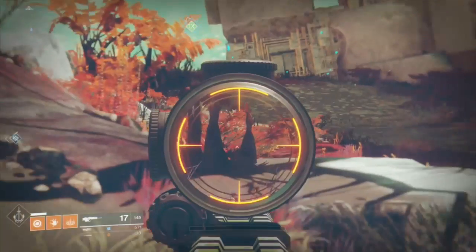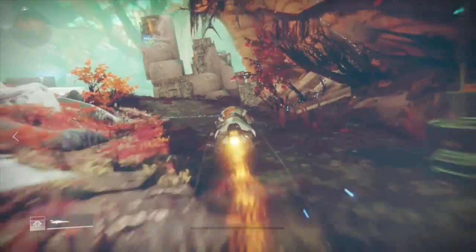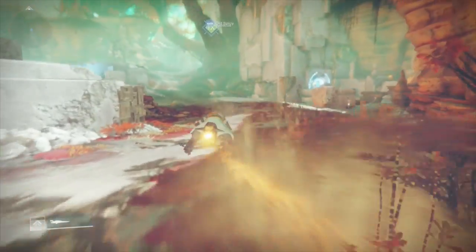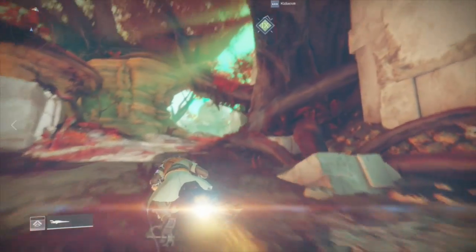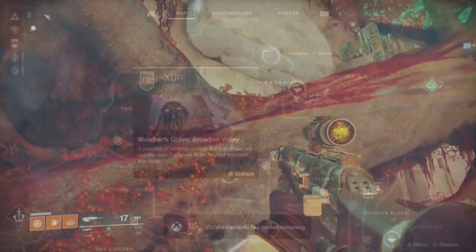Hey, what's going on guys, this is Dean List, and in this video I just wanted to provide a quick overview of Xur for newer players to Destiny. Xur, or the Agent of the Nine, is an NPC character that spawns on Fridays and lasts until Sunday. It's a vendor that sells exotic weapons and armor. In the first Destiny, Xur spawned at random spots in the tower and in the House of Wolves expansion area, and you had to find him yourself.